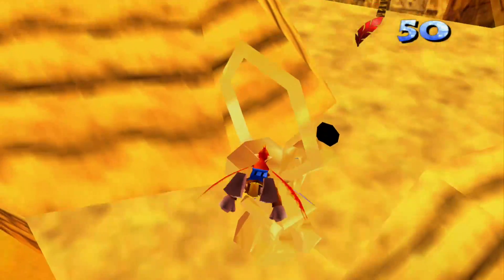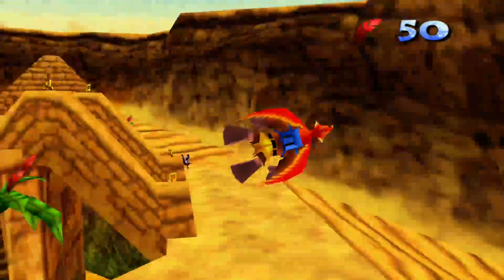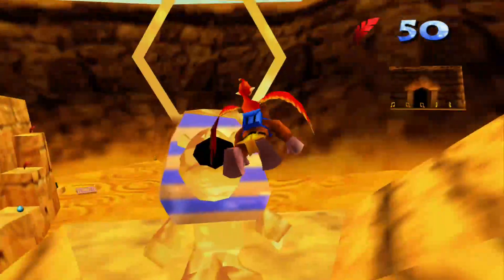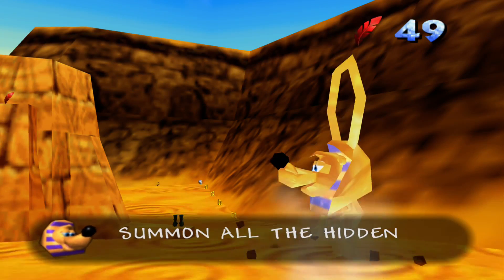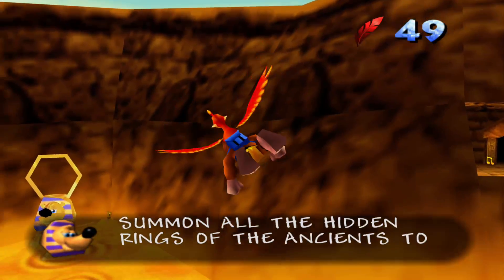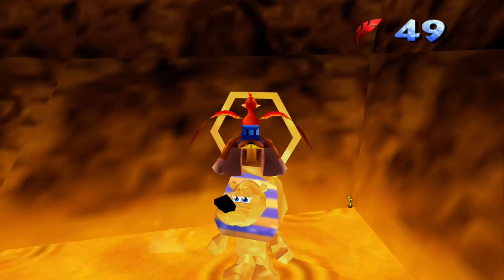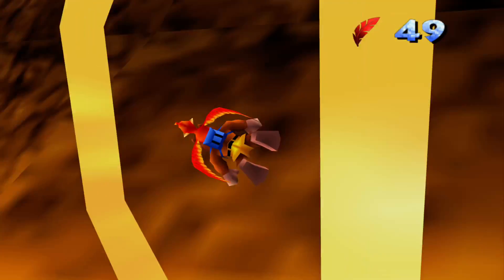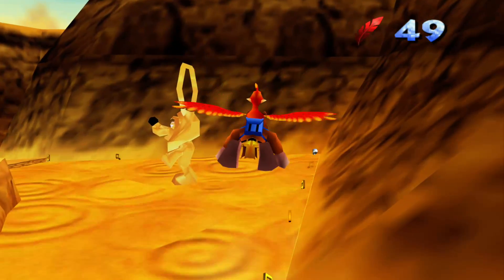So here we have more Banjo statues, believe it or not. This is kind of simple - just fly through the hoop. 'Summon all the hidden rings of the ancients to be the witch.' So we're going to do this to summon ancient power so we can defeat Gruntilda.